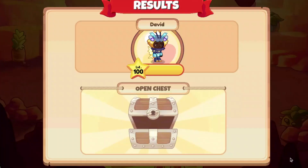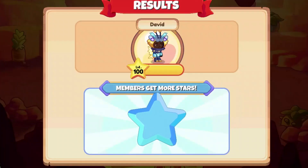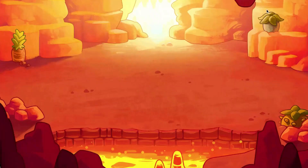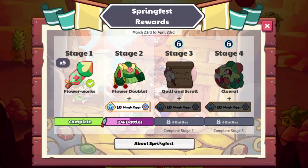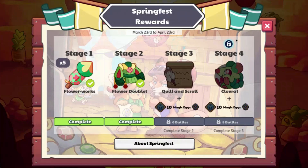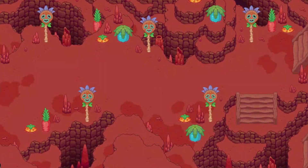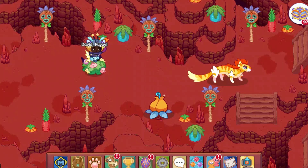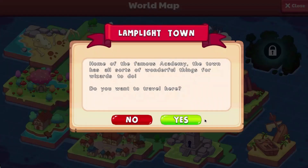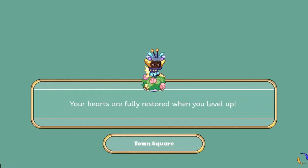I should have mentioned this at the start of the video, but you are going to need Ultimate Membership to get these, because they come in the Ultimate Membership Box. I was going to say that I might go look at the house item, but I don't really feel like getting that. So anyways, that's going to go ahead and end the video. Thank you guys so much for watching. Make sure to like and subscribe, and bye.